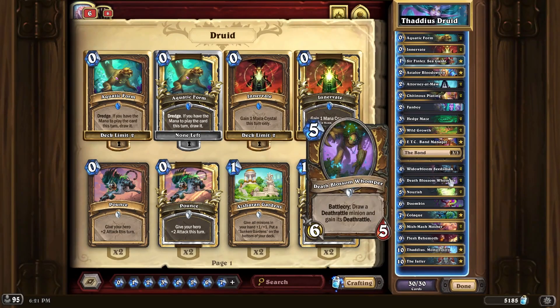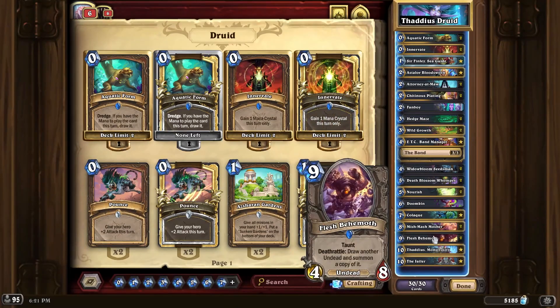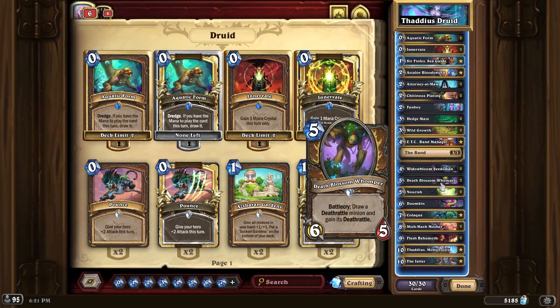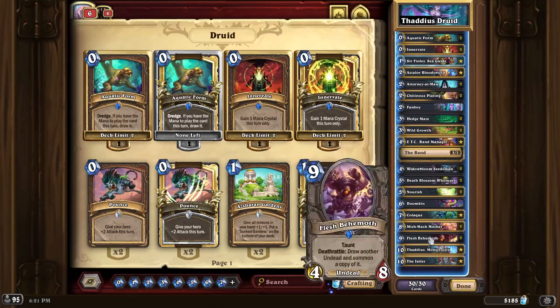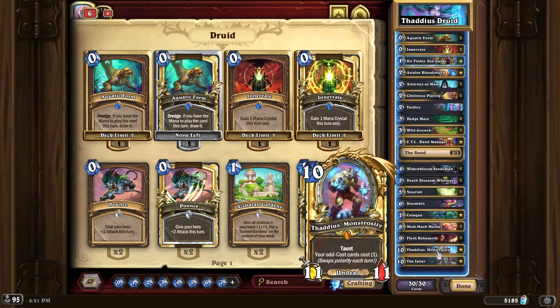The main thing you want to be doing is playing Death Blossom Whomper as fast as possible, which draws a Death Rattle minion and gains its Death Rattle. If you go through the deck, you'll notice that the only Death Rattle minions we're running are the Flesh Behemoths, which means the Whomper will draw it from your deck and gain its Death Rattle. So when the Whomper dies, the Death Rattle will proc and you will draw some good stuff from your deck, which is either Mishmash Mosher or Thaddeus.